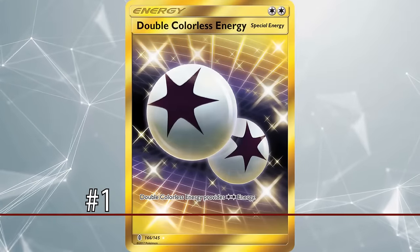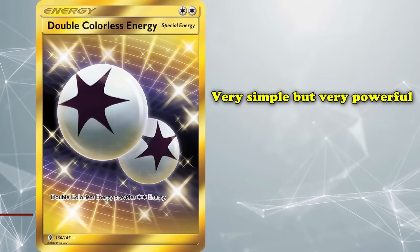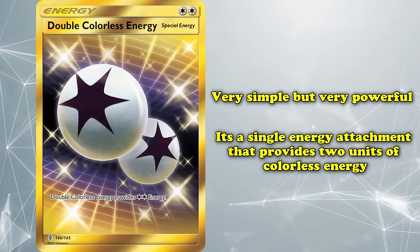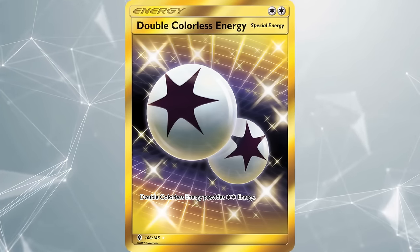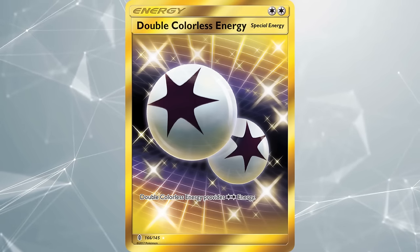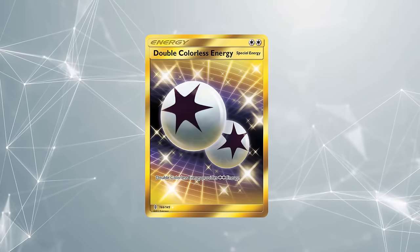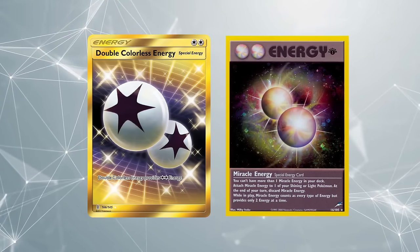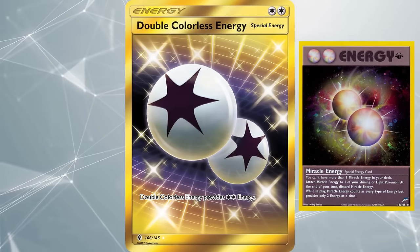Finally, at number 1 we have Double Colorless Energy. This card is very simple but very powerful — a single energy attachment that provides two units of Colorless Energy. The act of getting two energy from one attachment was extremely powerful during the first few sets of the game, where Double Colorless was the only card that could provide more than one unit until the release of Miracle Energy in the Neo Destiny expansion, three years after Double Colorless Energy was first released in the Base Set.